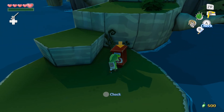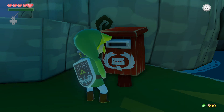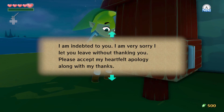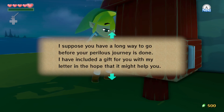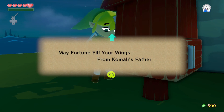Now that we've done that — we got some mail. Dear Link, if you're reading this letter it can only mean that you've peeked into one of our post boxes. I'm indebted to you and very sorry to leave without thanking you. We cannot do much to help you but we can deliver any letters or parcels to a post box near you — if you see any wiggling post box, look inside. I've included a gift with my letter. May fortune fill your wings — from Komali's father.